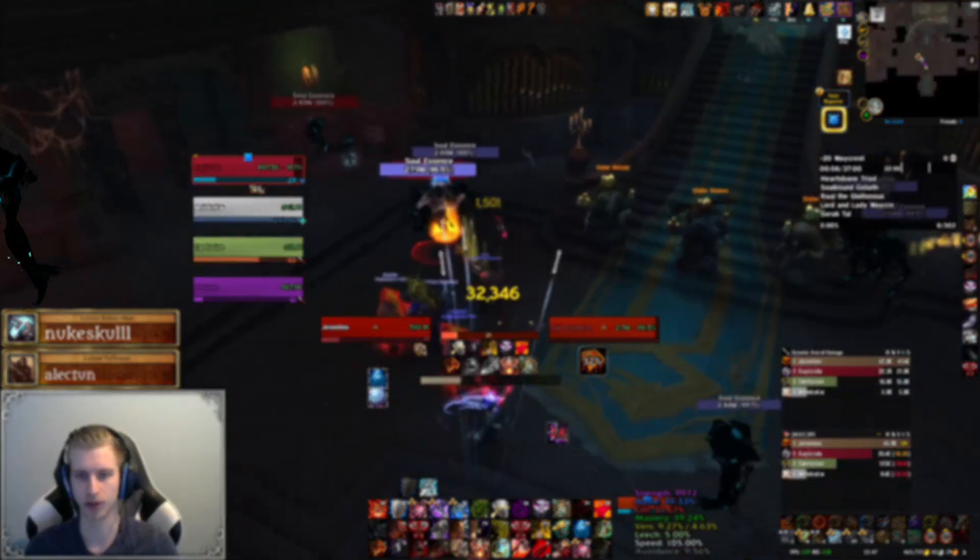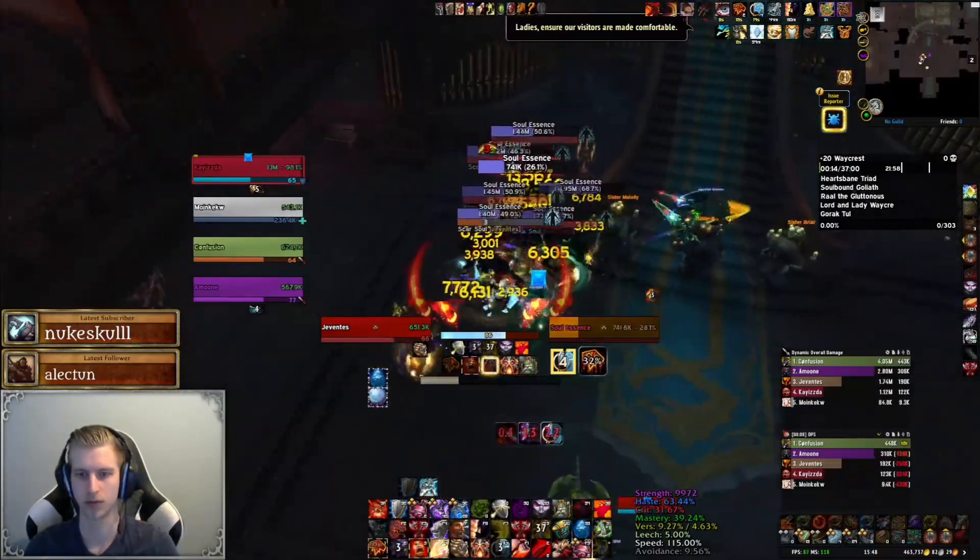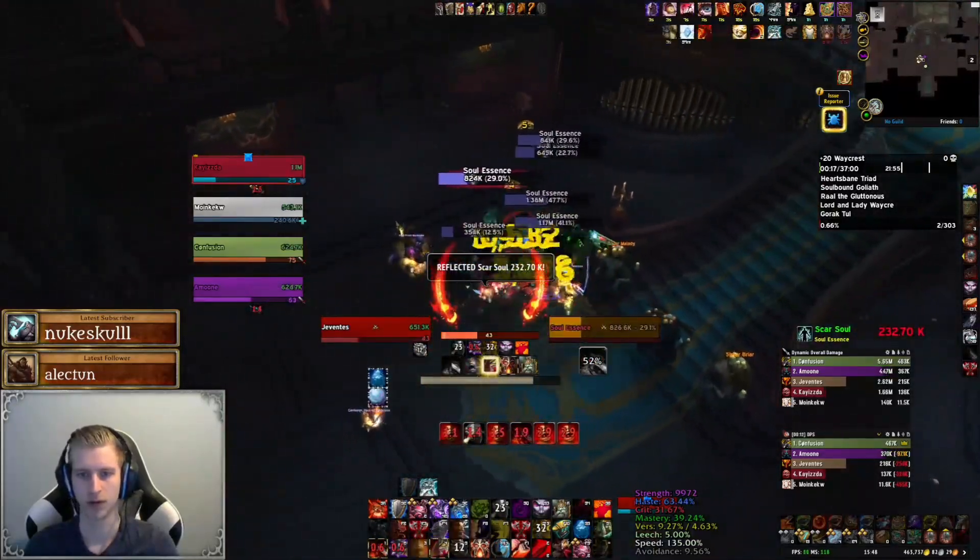We start off by fighting some soul essences. These mobs are pretty harmless and they only have one ability called Scar Soul which we would want to interrupt. If this goes through however it isn't the end of the world and you will take mediocre damage for it.